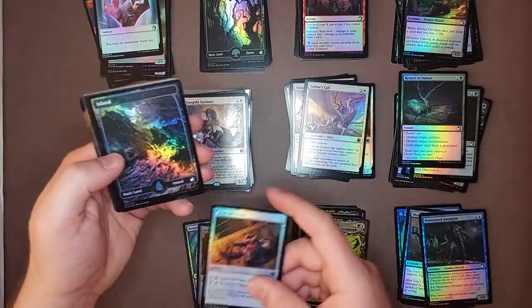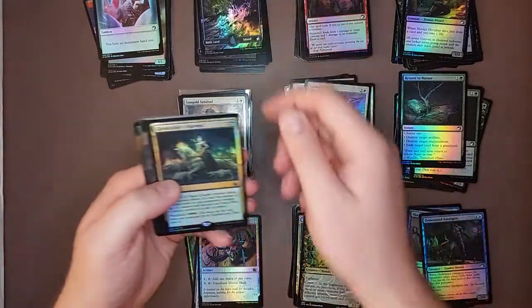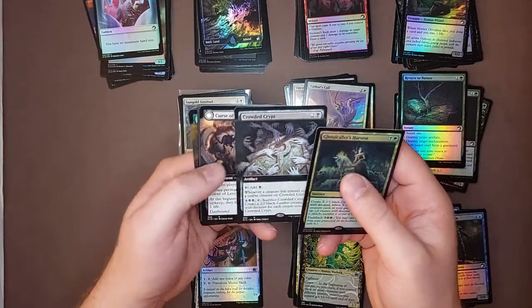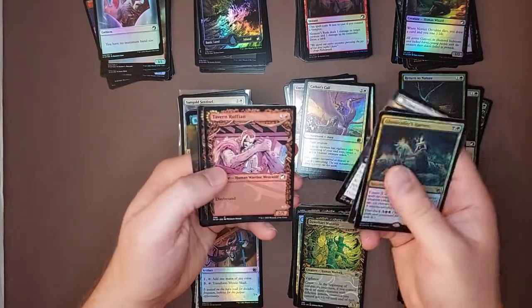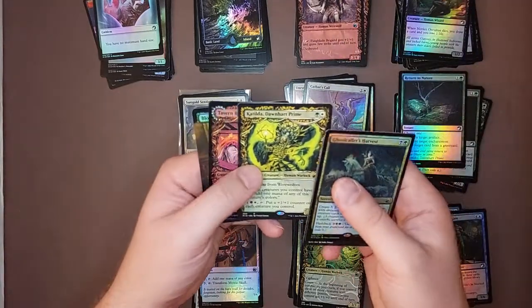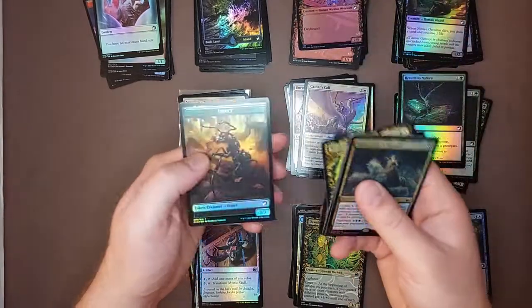Last pack. Crowded Crypt, Curse of Leeches, Tavern Ruffian, Fangblade, Catilda, another Tavern Ruffian, and Bloodline Culling.